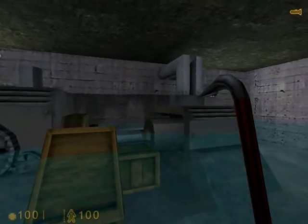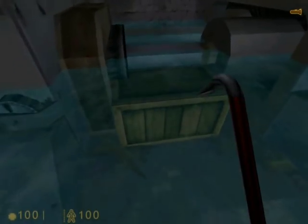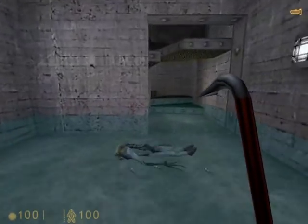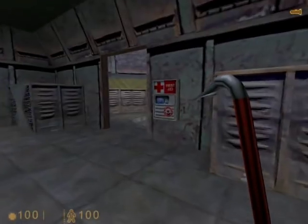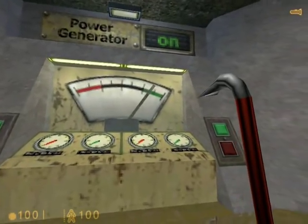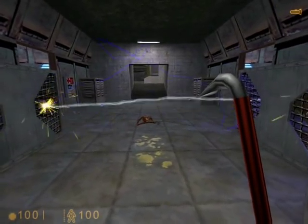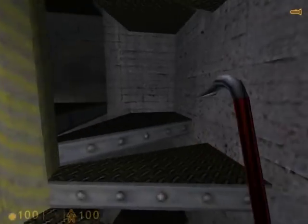Here is the generator, but it's stuck by these crates, so we have to destroy them. Now the generator is powering up, which means we can go back up those stairs. Make a pit stop to grab some health from that machine if you need it. Press the left switch and the power generator is now turned on. You have to time your run through this voltage — it's not that difficult, but it can hurt if you walk into it, so be careful.